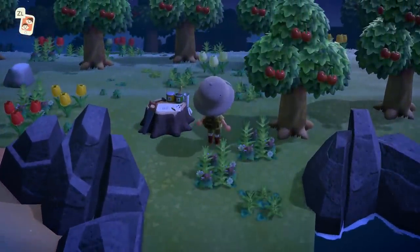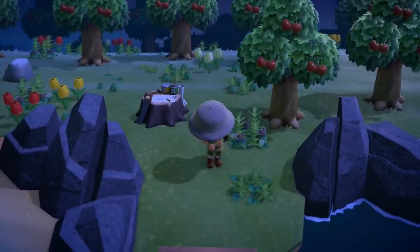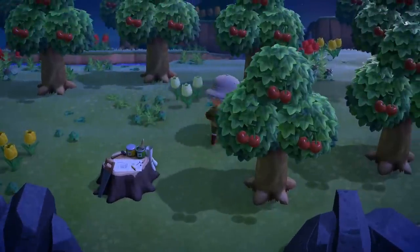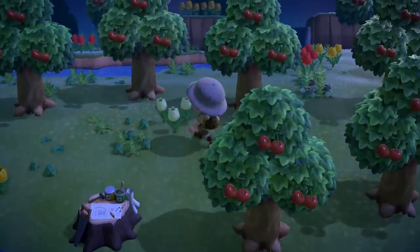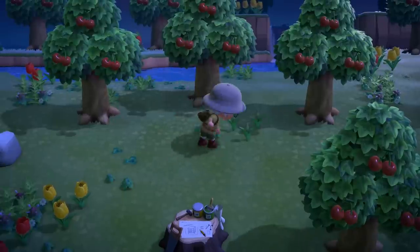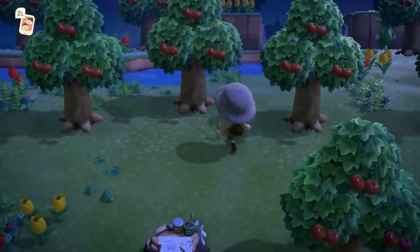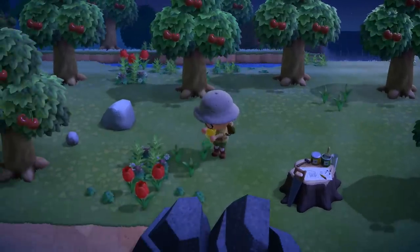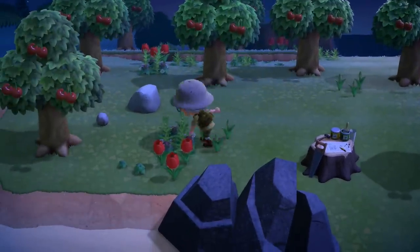The first thing you want to do is pick up every single weed and every single flower on the map. You don't have to dig up the flowers — just take the bulbs. The idea is to remove all the spawn possibilities for different bugs so that only tarantulas are able to spawn. Removing flowers will get rid of things like stink bugs and man-faced stink bugs that spawn on them.